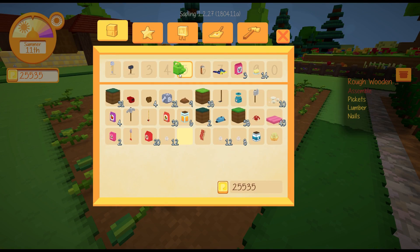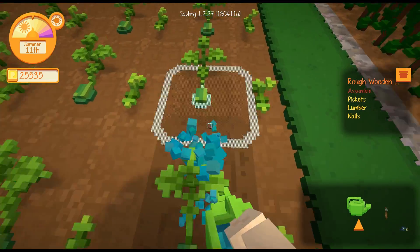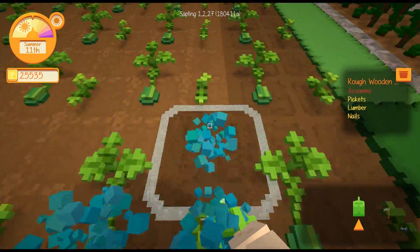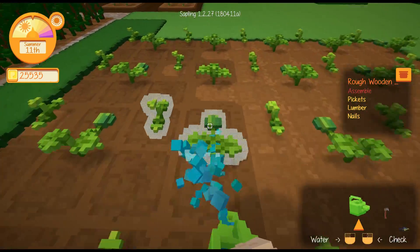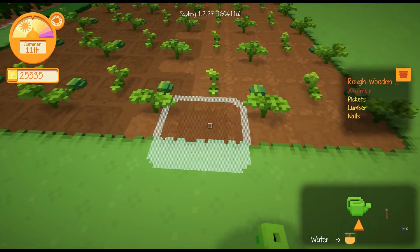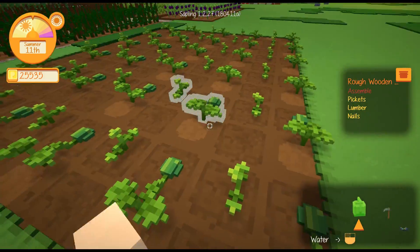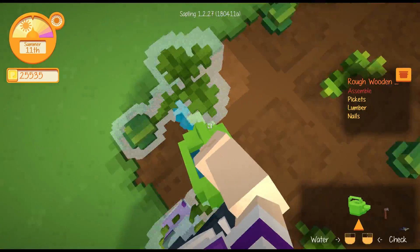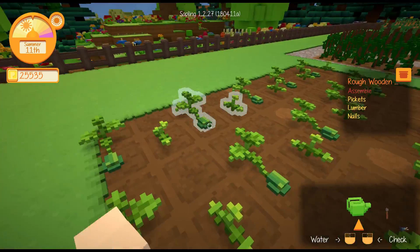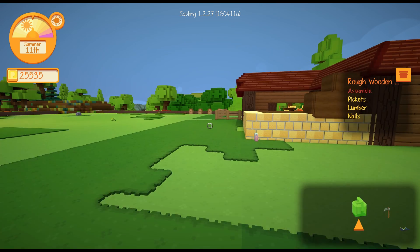Oh, look at these guys - all ready to go on their own. Look at this - you've got little melons growing already! Fantastic. I'm watering every square, I'm not taking any chances with these. These are worth a lot of money. It does look like when I water one, it waters the other, but I'm still not taking any chances. Every little hole in this thing is getting watered.